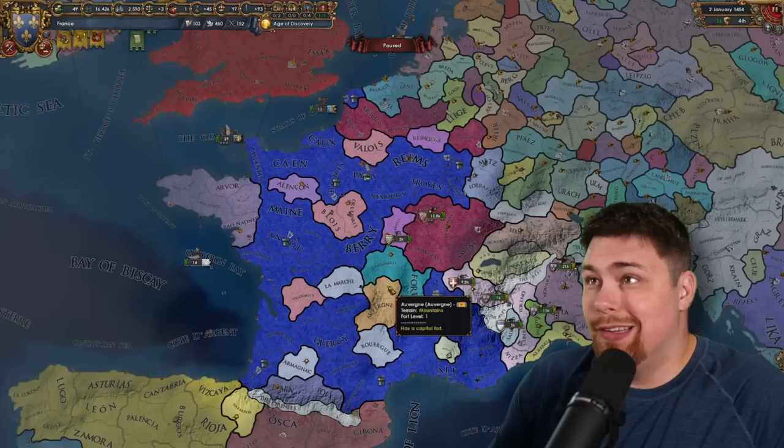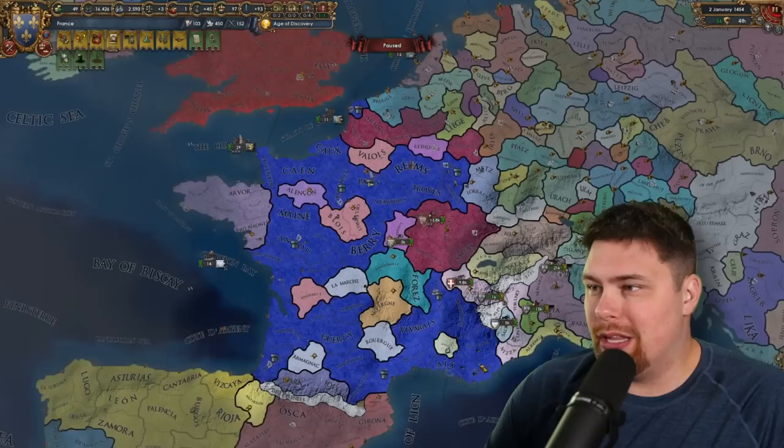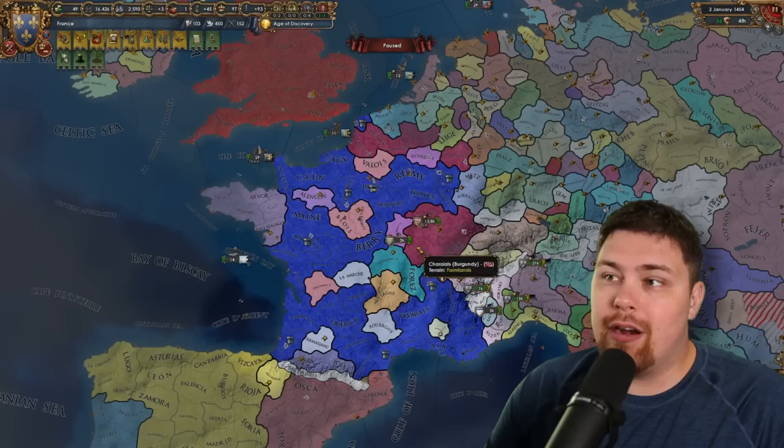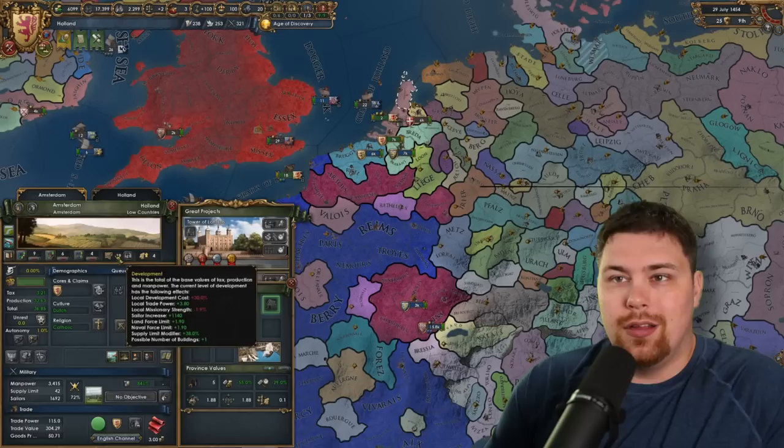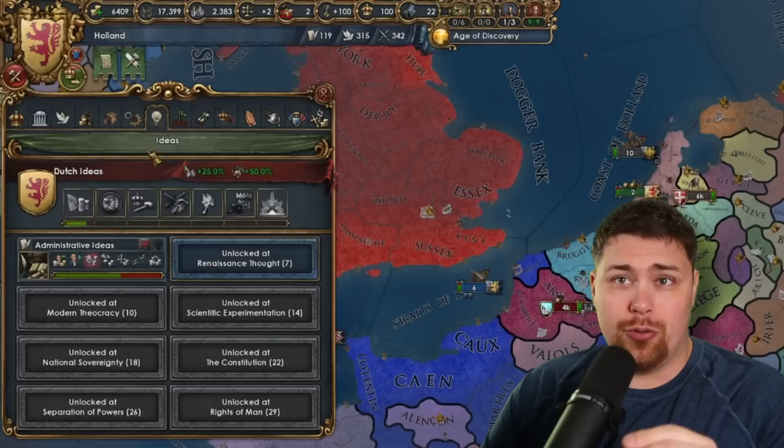Just a bit down to the southwest here, France is having a game — they actually annexed all the lands from England that was on the mainland, including Calais, and they just full-annexed Provence. So France is looking a little scary and it's only a matter of time before they start setting their sights on the rich lowlands over here in Burgundy. Also, the dev cost is literally four mana per dev at 19 dev, so Amsterdam is going to get pretty high development in a short amount of time. I'm very sure they're going to use basically all of their excess mana on it.